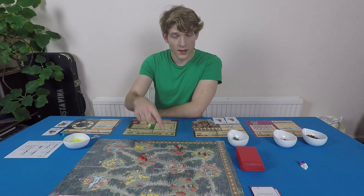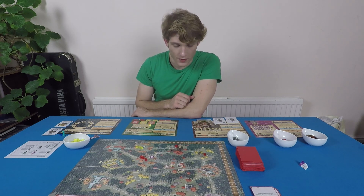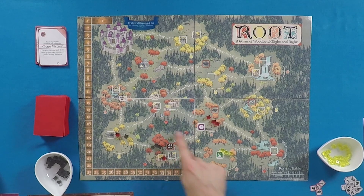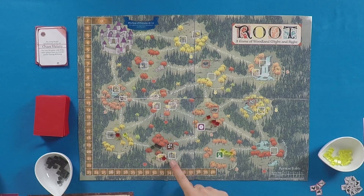When doing movement it's very simple: if you control the clearing you're moving out of, you can move to any other clearing you want. The bird people could move from this clearing to any of the three adjacent clearings because they rule it — they have four presence to the Marquis de Cat's one presence.